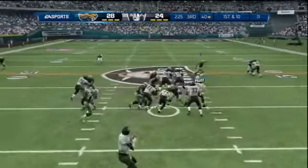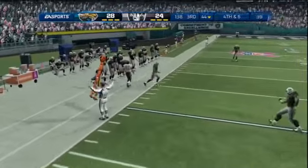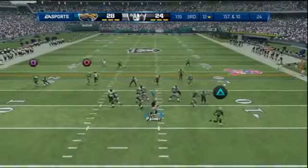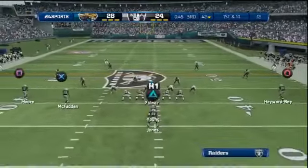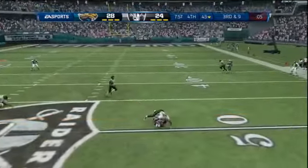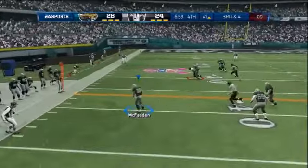Now the Jags are flying around. First down and ten — handoff, he gets popped. He made a couple of trades. I'm not someone who likes to make a lot of trades in the first season; I like to play with the team as they're built unless I obviously need something I have to have. With the Jets I had to have a wide receiver — I just simply had to have one — so I made a trade there, but I don't think I'll be making many trades with the Raiders until the off-season. First and ten — tosses it to the running back, short gain.